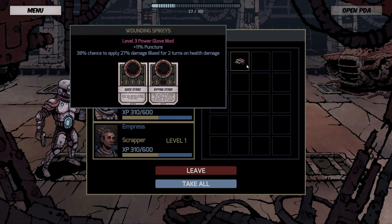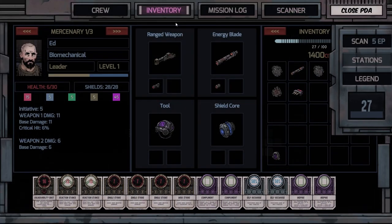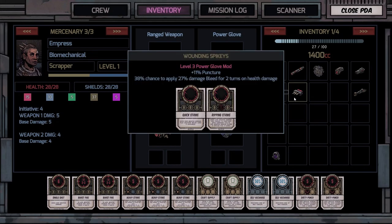We get an energy blade and a level-3 power glove — ooh, that's really nice! Can we use it yet? Let me double-check. No, we can't — we're not at level 3 yet. But we'll hold on to that.